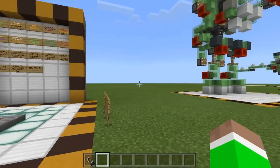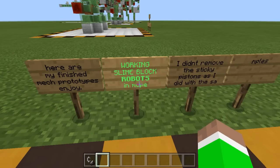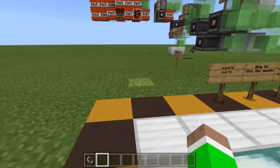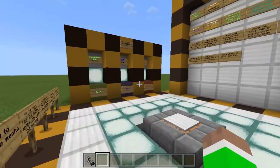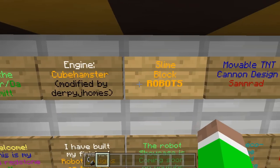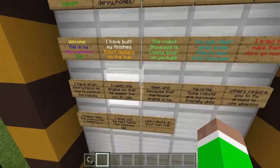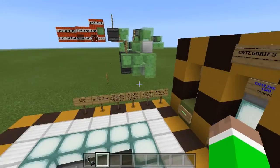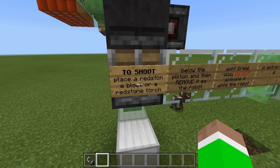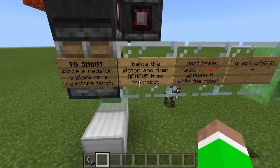Look at all of the robots right there — can't wait to use them. It says 'Working Slime Block Robots in MCPE.' The creator is Bob the Creeper, the engine is modified by Derpy Jones — a slime block robot movable TNT cannon design. They've given us some instructions here. To shoot, place a redstone block or redstone torch below the piston and then remove it.